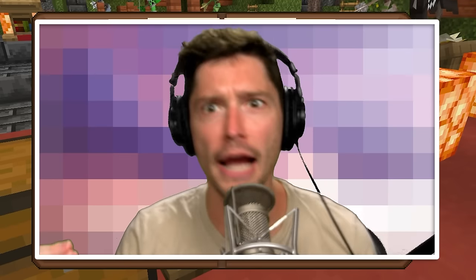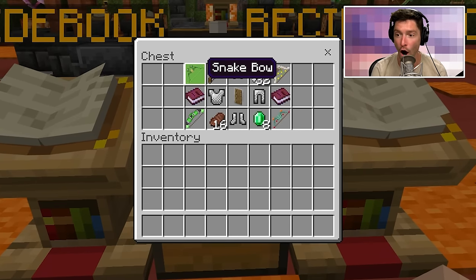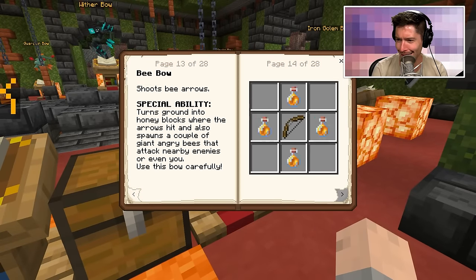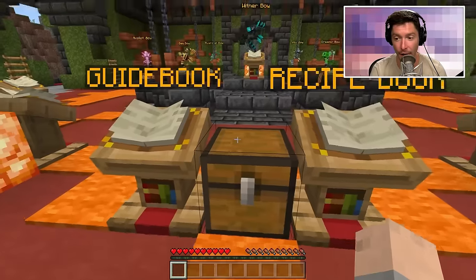Okay, I need the ender dragon bow. Wait, there was a snake bow? Here it is — the snake bow. It shoots snake arrows that create poison smoke in the area and cause nausea, poison effect, and hurt nearby enemies.